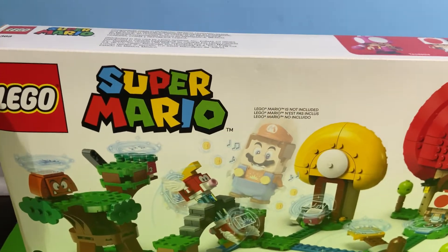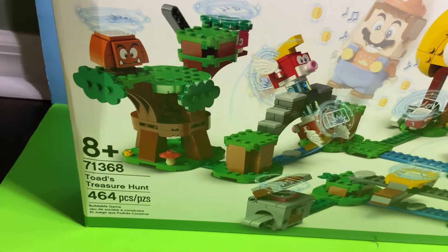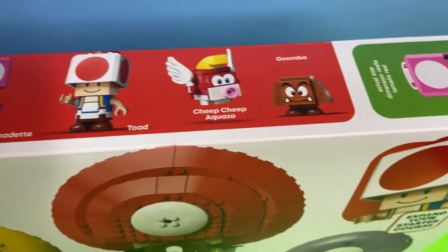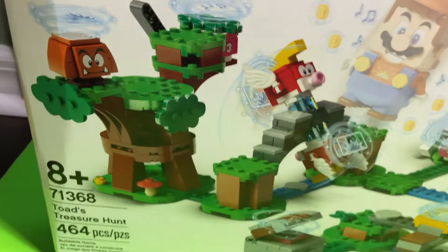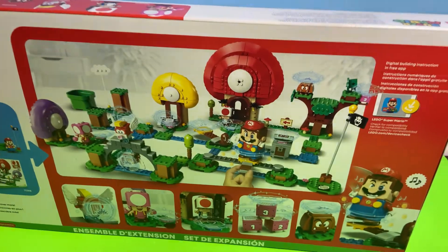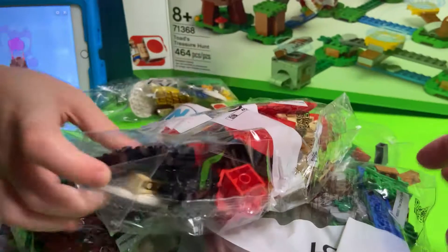Welcome everybody to another episode of Block Play Toys. We're here with our LEGO Super Mario Toad's Treasure Hunt set — it looks super cool and comes with a lot of different characters. We're going to get a Toadette, a Toad, a Cheep Cheep, and a Goomba. This is actually our first Wuggle Cheep Cheep! It's set 71368, 464 pieces.